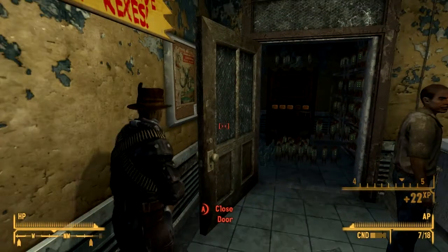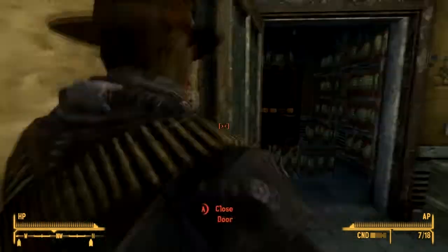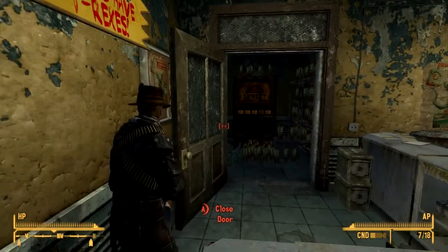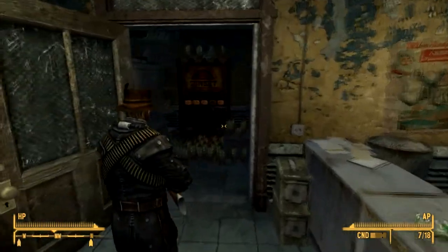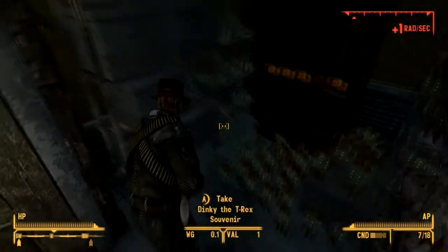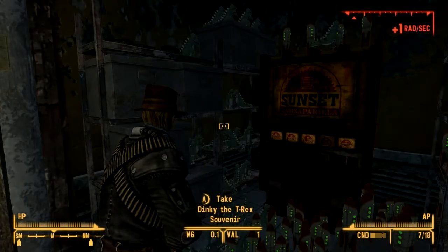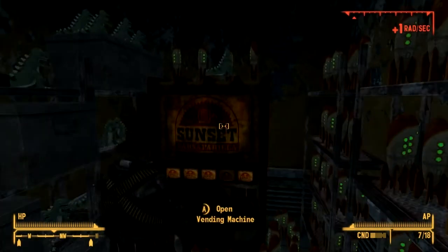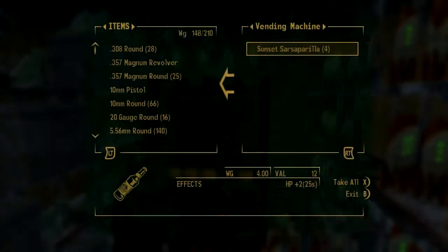The first time I did this I actually got caught in the place between the wall and the door, so that's really sucky. But if you get inside here you've got Rocky souvenirs, Dinky the T-Rex souvenir, and some drink or something to drink.